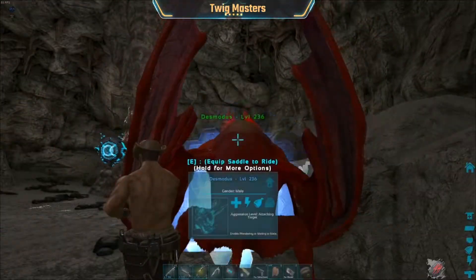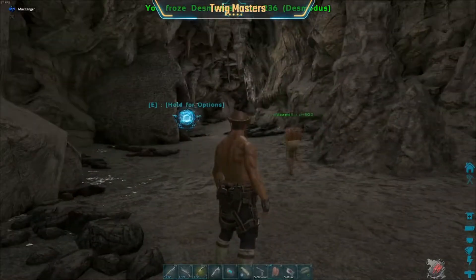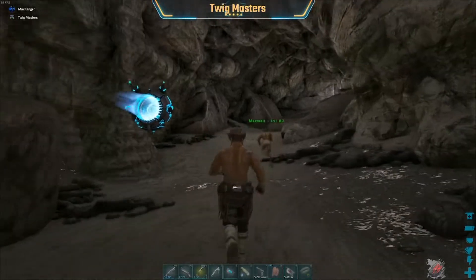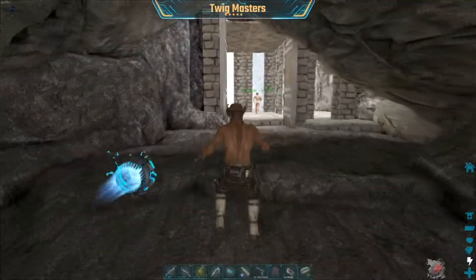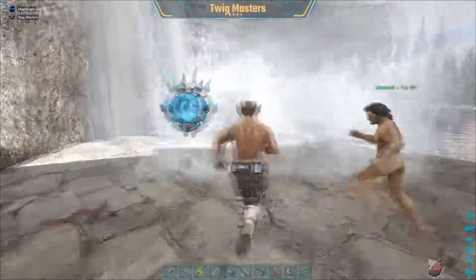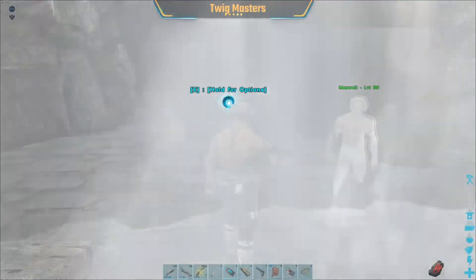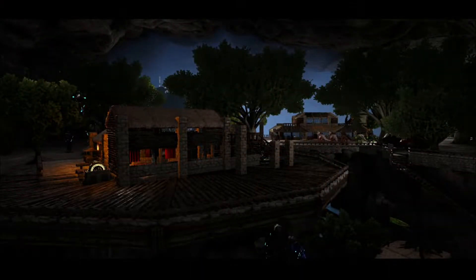That actually worked. All right, now we know - we can tame in here. That worked - one death. Not the way we planned on it, but it worked. I think that's what's going to have to be - we're just going to take turns dying until we tame. We still got to get a female so we can breed them, but we got decent ones now. That's one way to do it. Weed out the ones we want, or don't want, and go in and tame them in there.